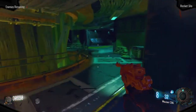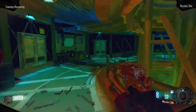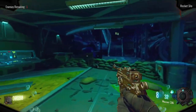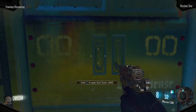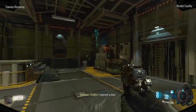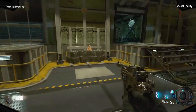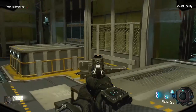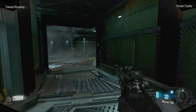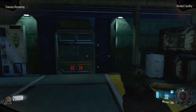In this room is the last teddy bear easter egg song to the right on the floor. Through this 1000 point door is the rocket facility area. To the right is PHD Flopper. Across from it is a mystery box location. Walking down the little hallway is an MP40 wall buy to the left. Straight ahead is a door for 1000 points and this will take us back into the lavatory.